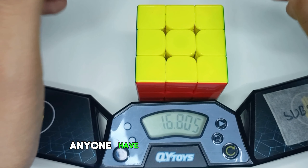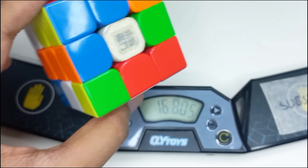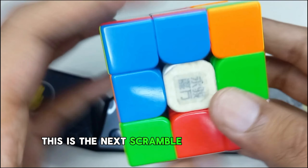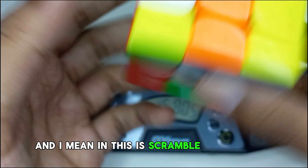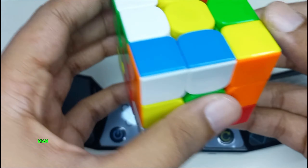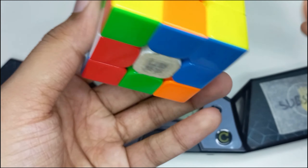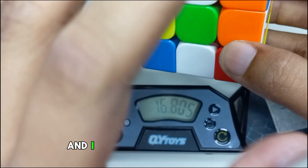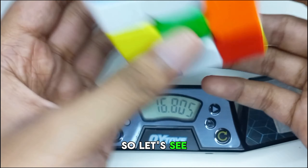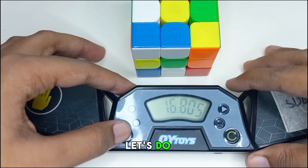This is the next scramble given by Eddie Cubing. In this scramble there are two good blocks right there. We got sub 20s on all the solves so far and I don't want to mess this up. I want a sub 20 on this solve - let's do it.